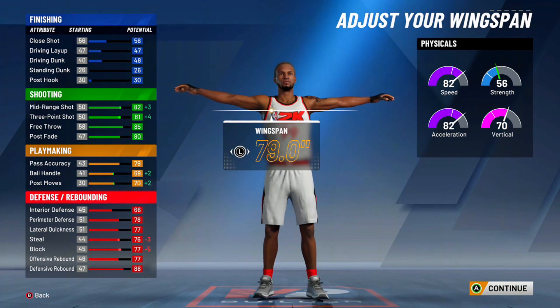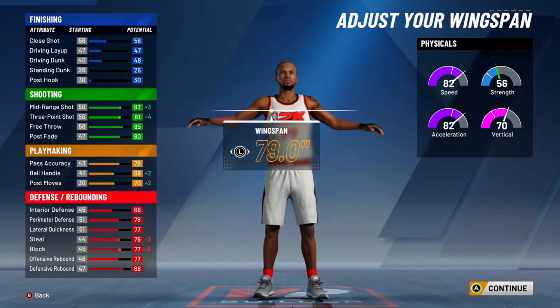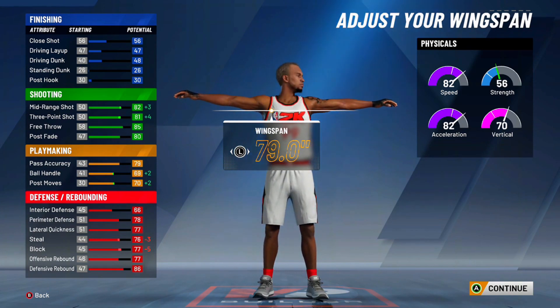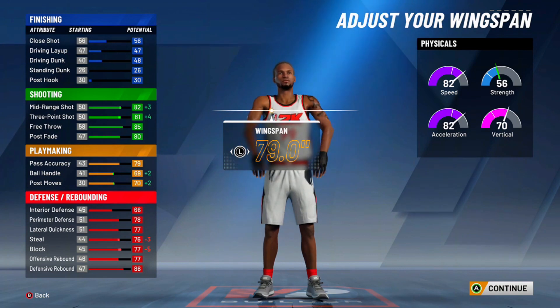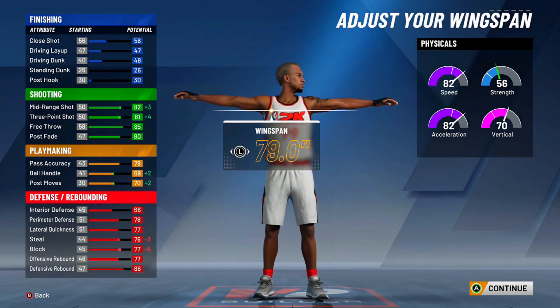So you're already goated. Then you want to drop your wingspan all the way down to the lower so you're basically one off of pro dribble moves on this build. You are one off of pro dribble moves. Your shooting is great, your defense is destroying any other build — well, y'all know what I'm trying to say. Everything on this build is good.